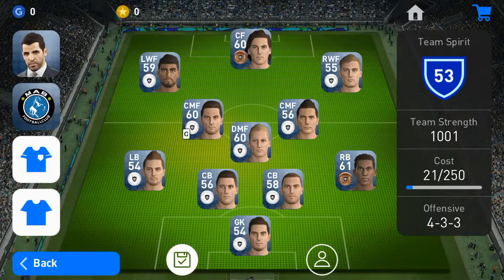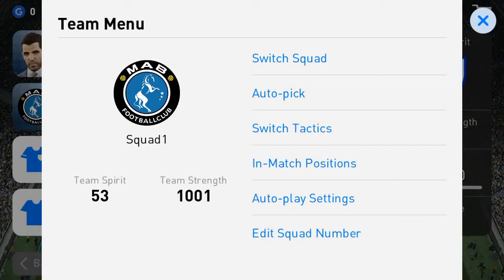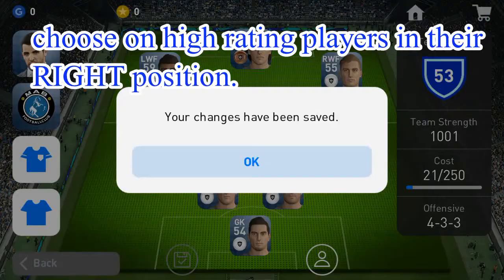From the beginning, you can choose to create your team and modify or adjust the players you want in your lineup, just like what I do here. Basically, you look at their ratings and choose the better-rated player in their own position and put them in your team.